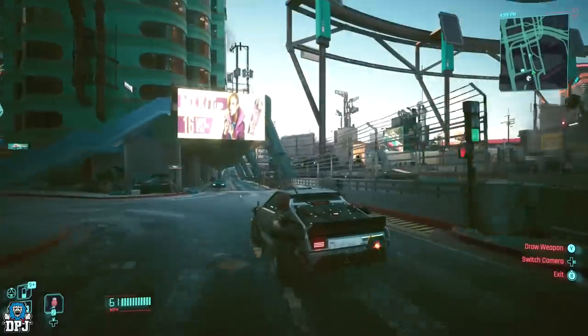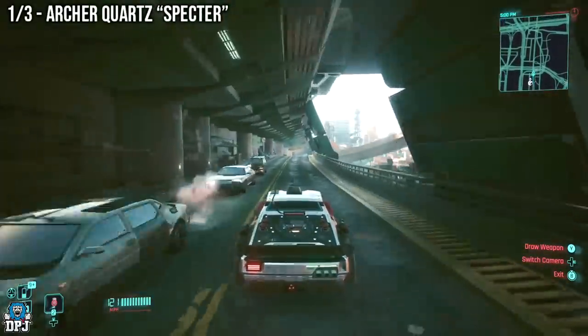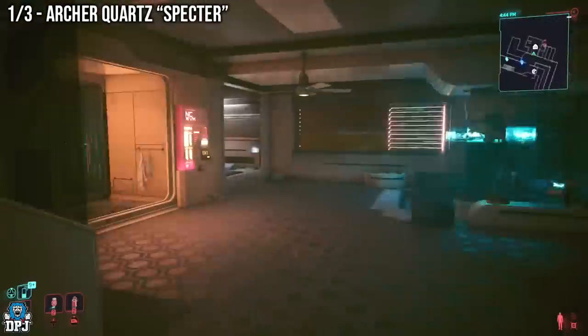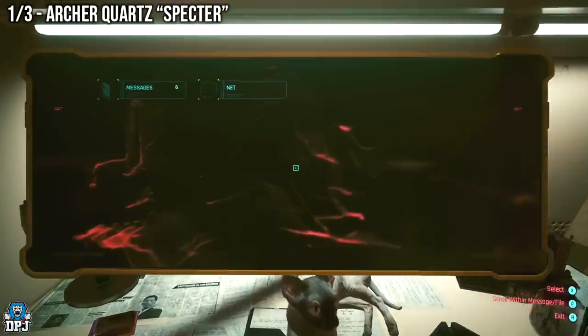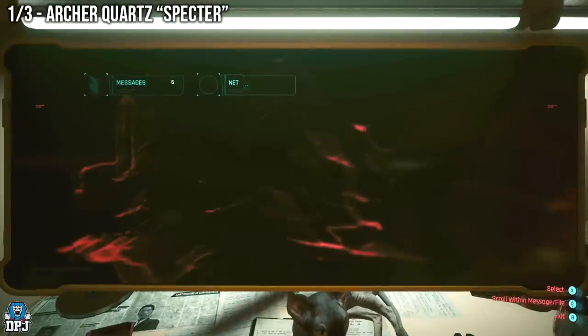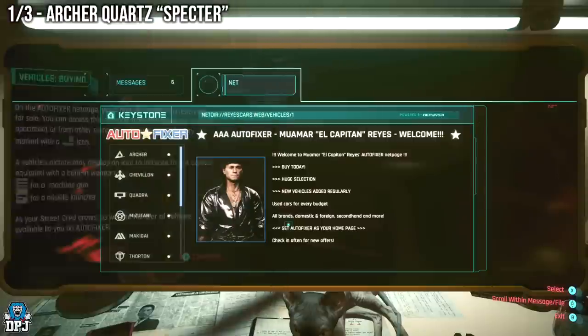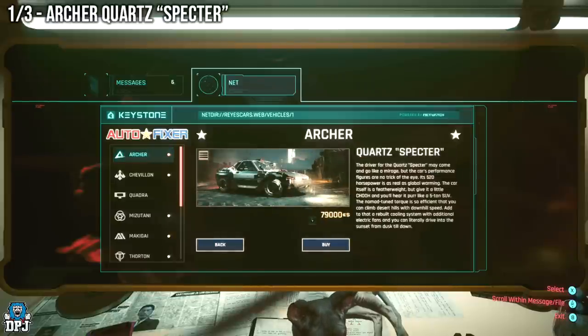Now let's check out three brand new vehicles in 2.0. First, we have a new weaponized vehicle — the Quartz Spectre. You can simply buy it from any computer terminal that allows you to access the Autofixer website. Go to the Archer category, it should be at the top of the list, and purchase the new Quartz Spectre. At 70k+ it's pricey, but this is now my favourite car — amazing handling, fast, and it has built-in weapons.